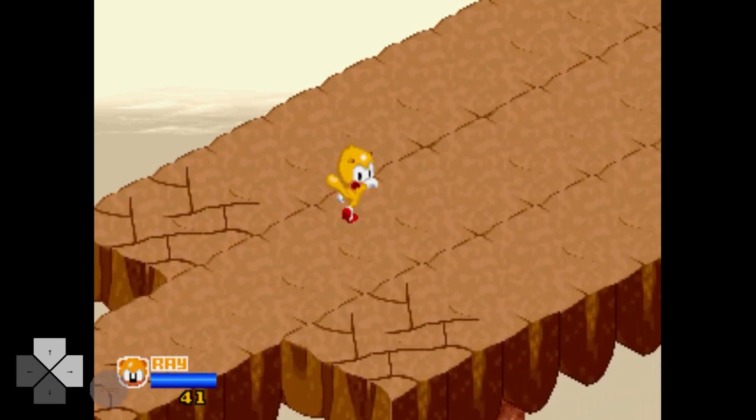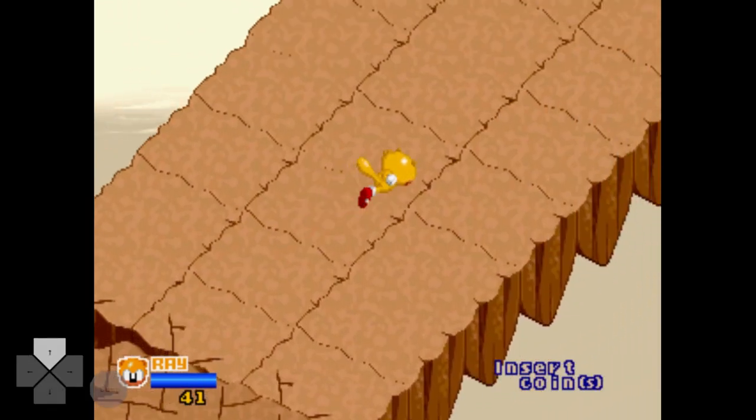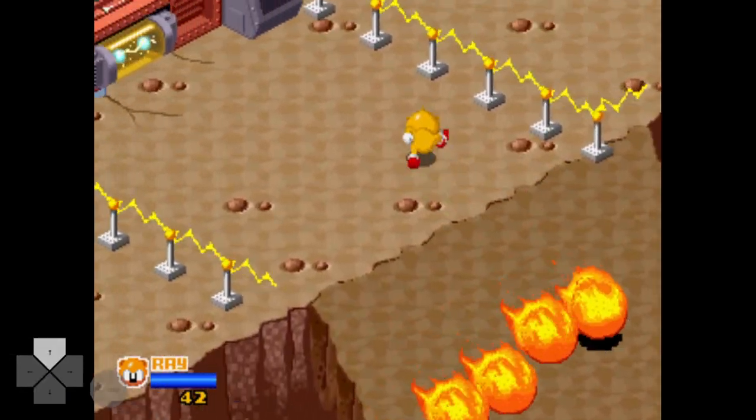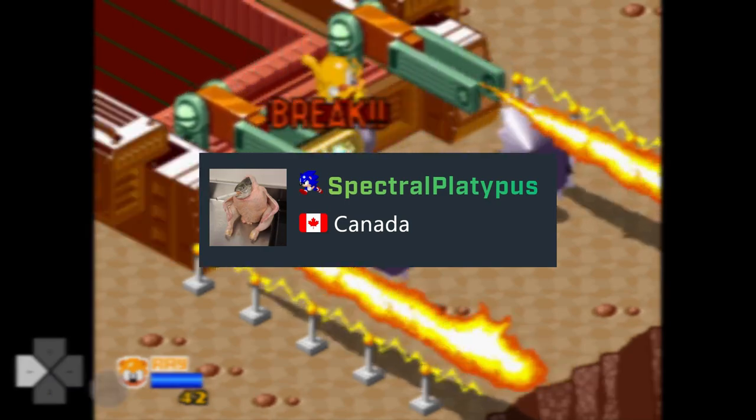Once the platforms stop crumbling, be ready to turn right or you'll get caught in this goofy Wile E. Coyote contraption, which can cost a fair bit of time. The next section leads up to the only boss fight and biggest skip in the game, so I'm going to let fellow speedrunner Spectral Platypus explain this one.